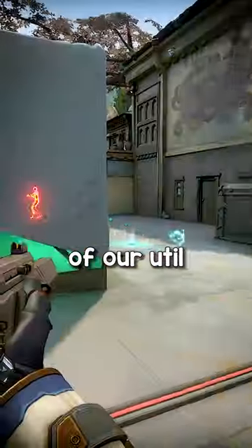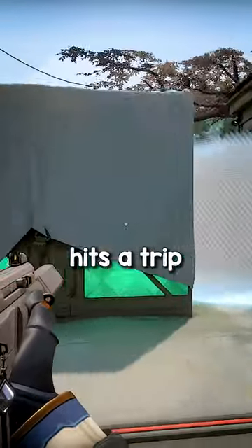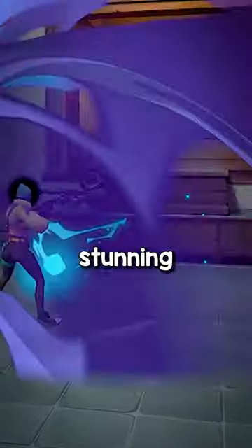When playing around Cypher, we must be aware of our util and how to react when the enemy hits a trip or is seen by the camera — such as flashing, stunning, nading, etc.